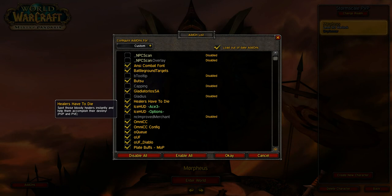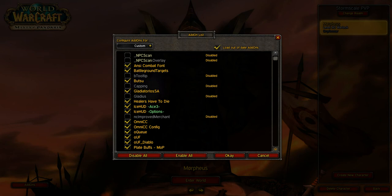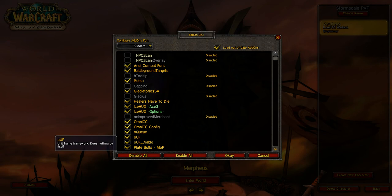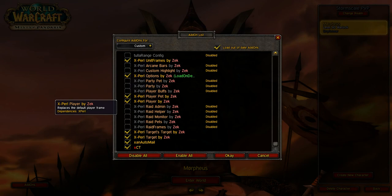Battleground Targets will allow you to target everyone in the battleground — a nice window will be on the side and you can just click the names. OmniCC is for the cooldowns on your spells so you can see how many seconds until you can use them again. OQ is for raid battlegrounds. And a lot of stuff that's also in here is part of the Diablo package — Blade Buffs, PvP Sounds, action bars. That's all Diablo.